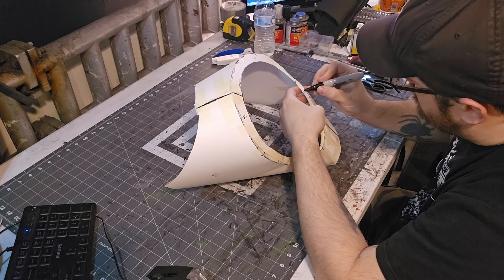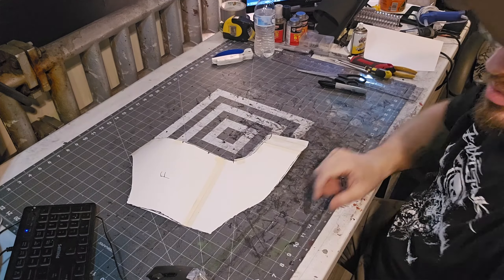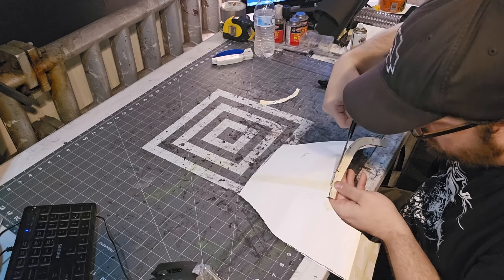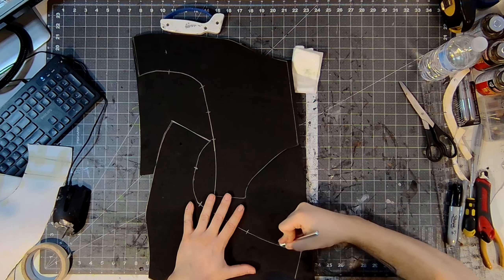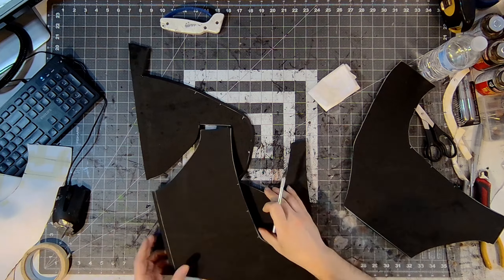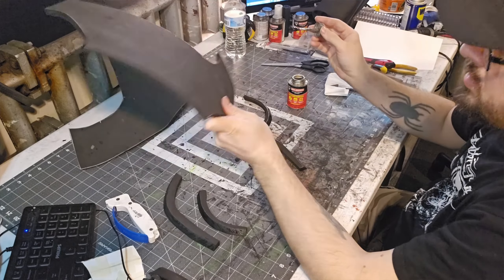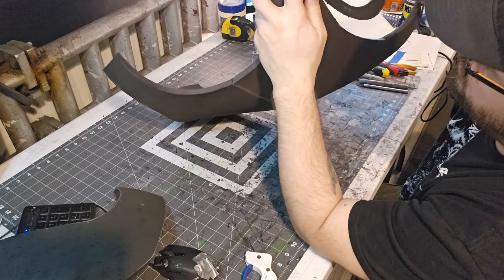From here I split all my pieces back apart to transfer them to foam. Even though these are simple pieces I still make sure to always label them — F for front, B for back, and the shoulder trim being F1, F2, B1, B2. The arm openings and their trim both got an angle cut for a 90-degree bend, and I believe the front chest was one angle cut and one straight cut for a 45-degree angle bend. Everything was glued together using Weldwood contact cement, leaving the front and back pieces separate for the time being.